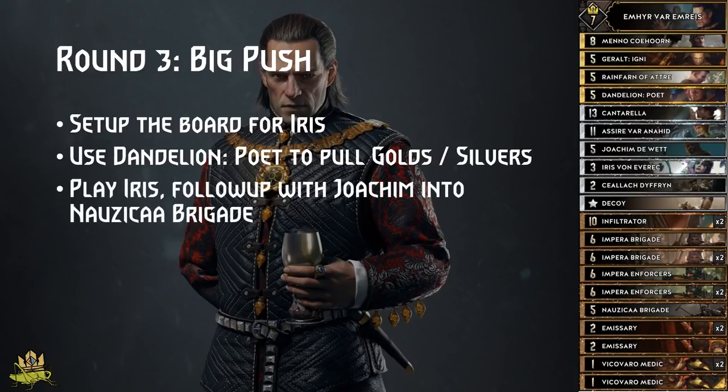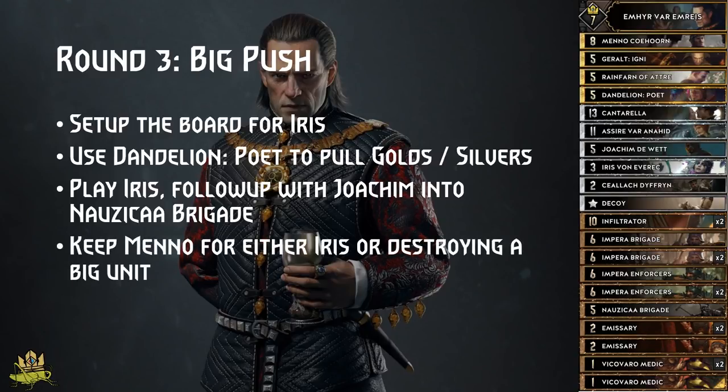Dandelion Poet will have a very high chance to draw us our gold and silver cards, while putting another Iris target onto the board. As soon as we have 3 units on the board, we play Iris or get her with Rainfarm, and then follow up with Joachim or Rainfarm into Joachim to get Nausicaa Brigade from the deck, making this a 19-point play alone. Nausicaa Brigade will then destroy our Iris, further buffing up our units by 25 points in total. If you think the enemy can destroy Iris, wait to play her until you have enough units on the board.